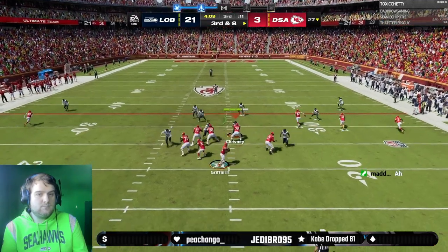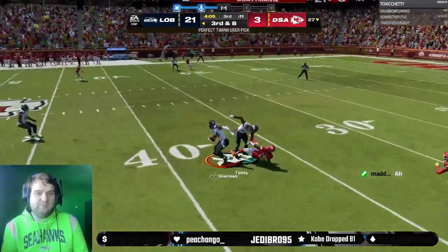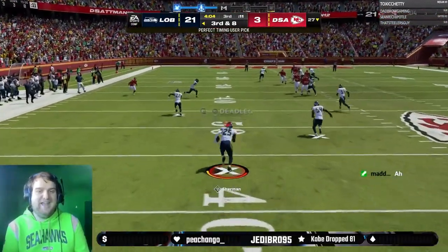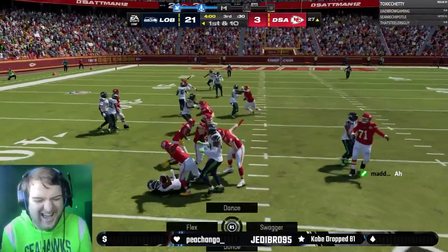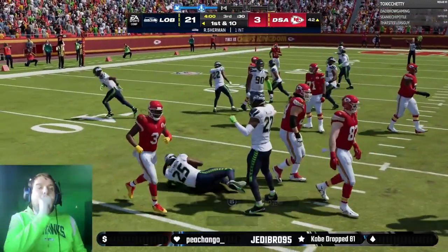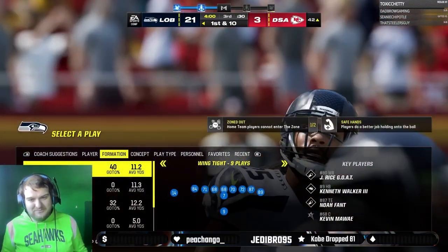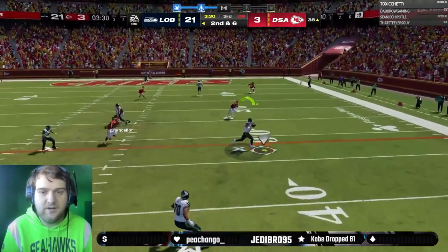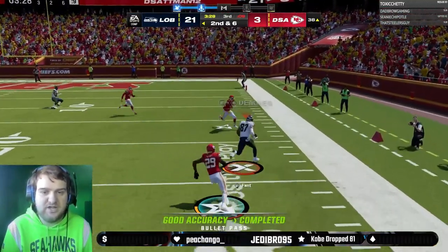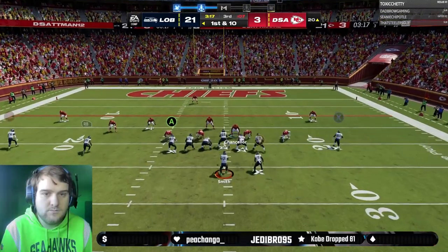Skipping ahead to the second half — I got pressure on the quarterback and he throws the ball up, but Richard Sherman is right there to pick that off. And Cam Chancellor is there to make sure — doubly sure — there is a dead body on the field. You can see me laughing because Cam just absolutely murdered another human being again. Every now and then, Cam Chancellor's card provides the funniest moments I've seen in a Madden game with this team.